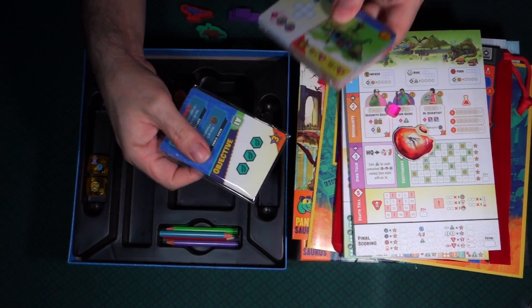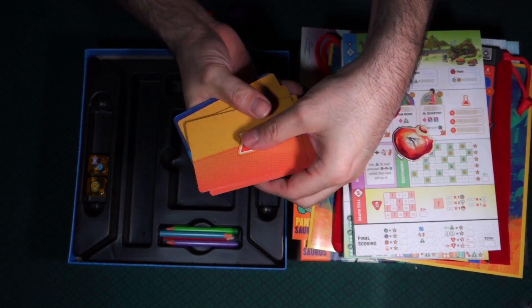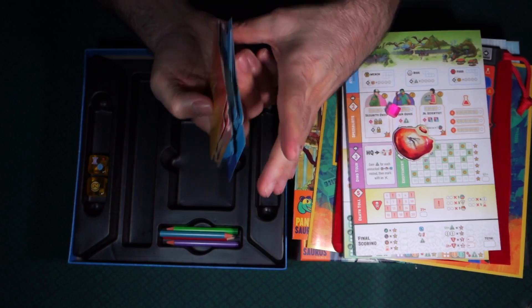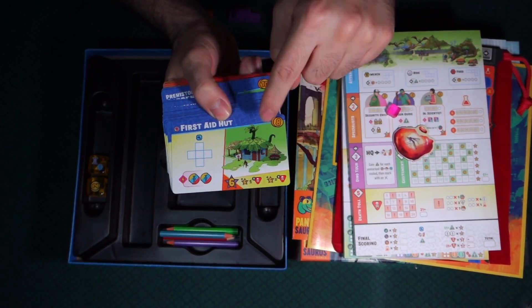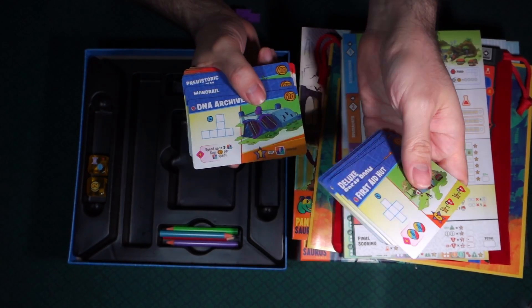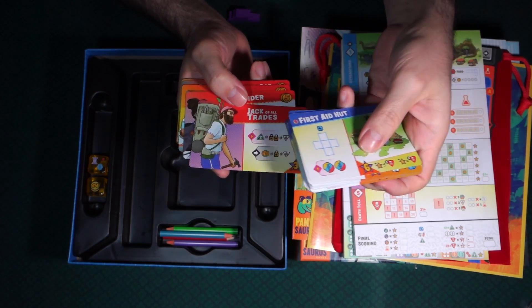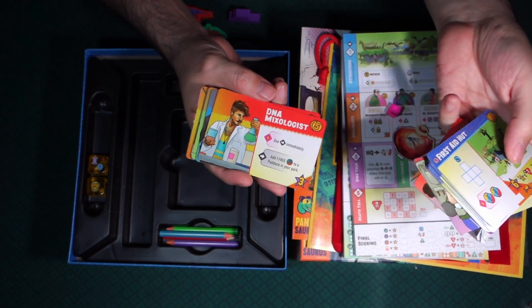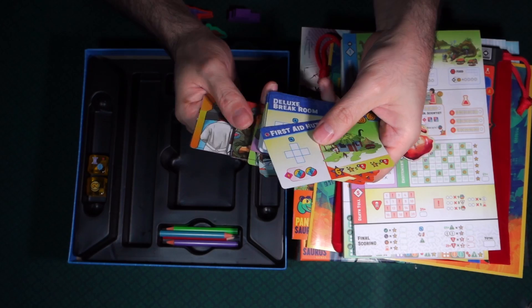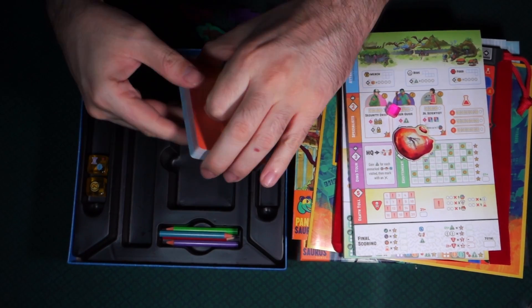Finally we have two packs of cards. On the back side you can see a flask or beaker in orange, and then a wrench in blue. The blue ones are buildings — first aid hut, deluxe break room, DNA archive, monorail station. The red ones are people — Jack of All Trades, DNA mixologist, an architect, social media manager. So those are the people of... dinosaur island.